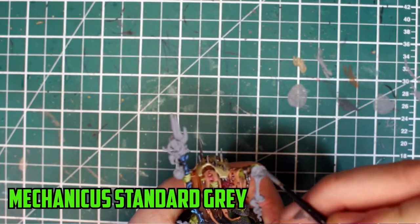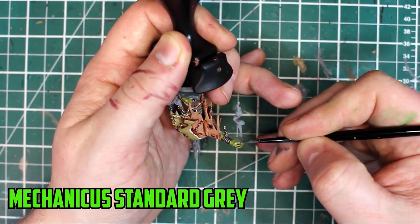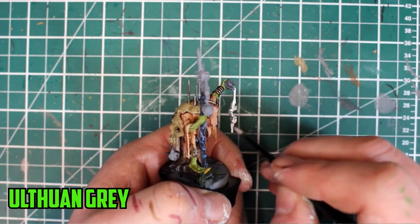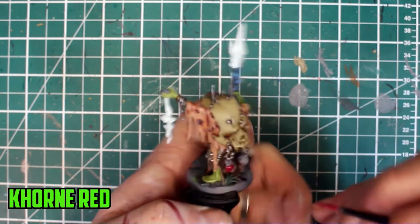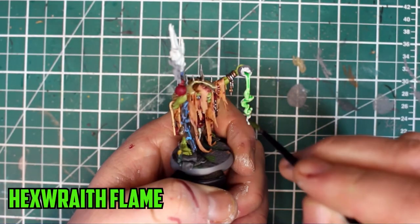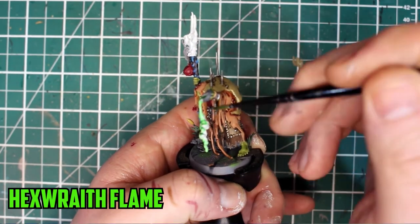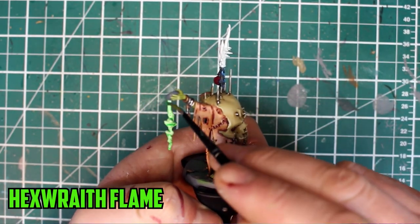This pretty much finishes the Shaman off, and it's time to move on to the smoke bowl. I painted the bowl Mechanicus Standard Grey and painted the smoke and the hand on the staff with two layers of Ulthuan Grey. While they were drying, I started the potion bottles dangling around various parts, using Corax White for the base colour. For the smoke effect, I used the technical paint Hexwraith Flame. I wasn't sure the best way to apply it, so I used it like a shade, not letting it pool up too much in the recesses.